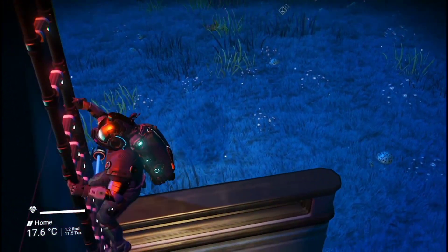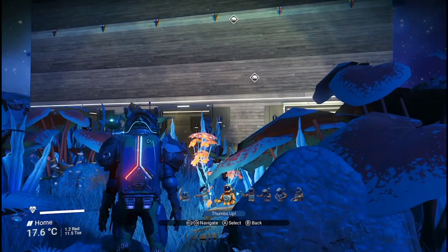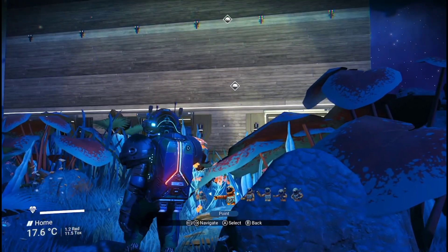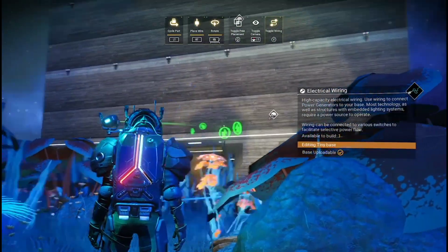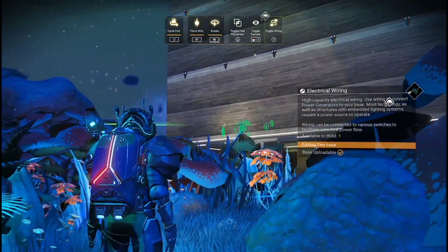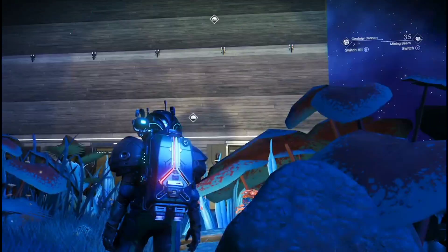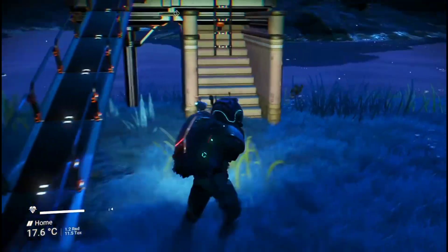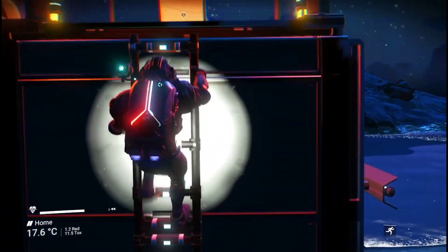I'm going to quickly show you my power station. I found an electromagnetic hotspot on this island — yes, we're on an island. I'll go into build mode and you'll see these are my electromagnetic hotspots connected to my battery right in there. I've got a wire hider and it powers this base constantly. It's brilliant.